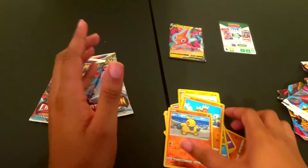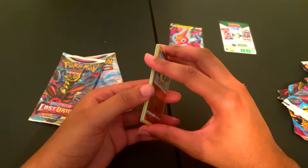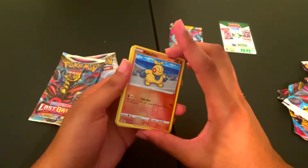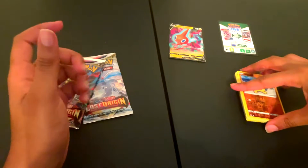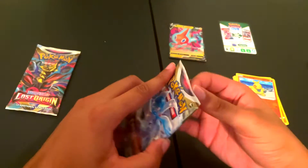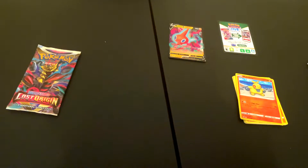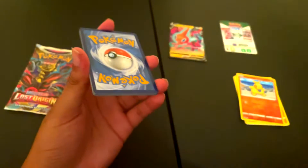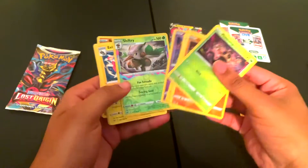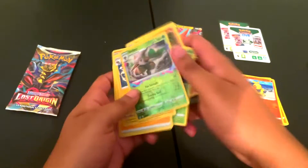I'm exposing myself here because I forgot my sleeves again, but don't worry — if we get something, sleeves will be added. Next up, let's open the Radiant Garden pack. I used my teeth on this one — don't judge me. There's the code. Going straight to it — a reverse hollow. I really do like this reverse hollow, but nothing else special. We're one for two so far, still no Tina.